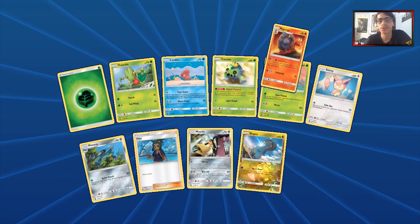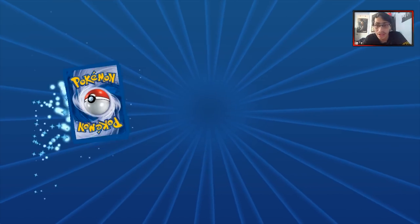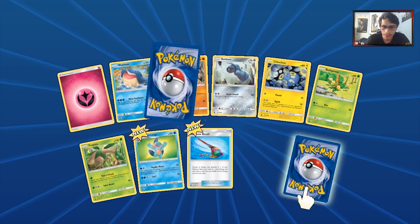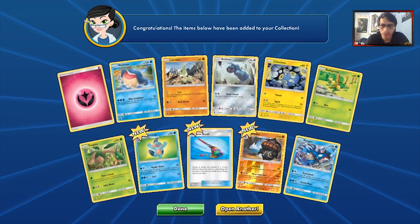Can we get another GX back to back? No. We got a second Magcargo though, which is always nice — at least two Magcargos is probably all you need. We got Rainbow Brush and we got Kyogre. Kyogre's interesting — not going to lie, it could be a decent one-of in Water Box. Dual Splash isn't terrible, I think Kyogre could be a one-of in Water Box right now.